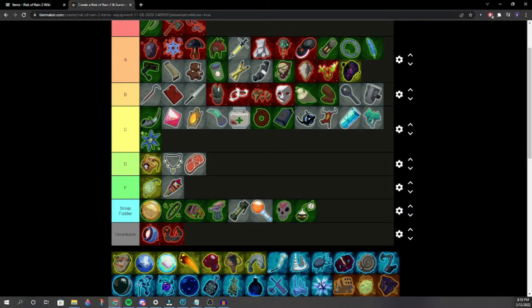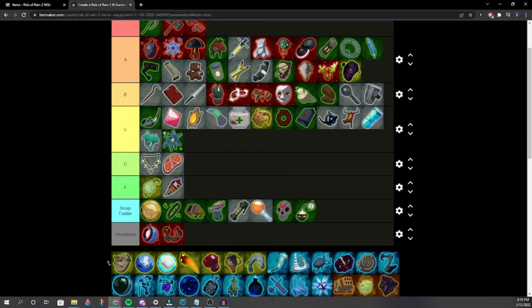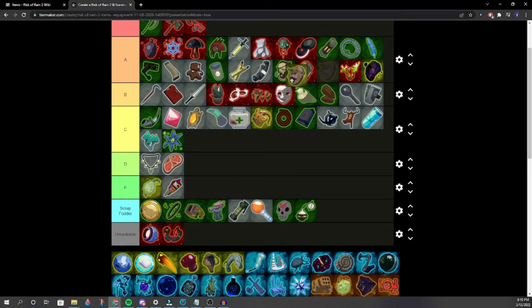Moving on. Personal Shield Generator comes up again — one player says they'd rather have PSG than Aurelia Knight. We place it around mid to low A. Regular Pearl — just gives more max health. Compared to Infusion, it's just above infusion level, maybe right there.